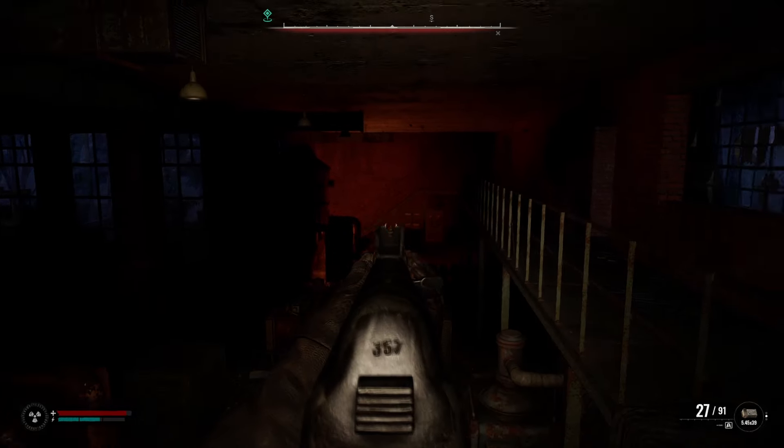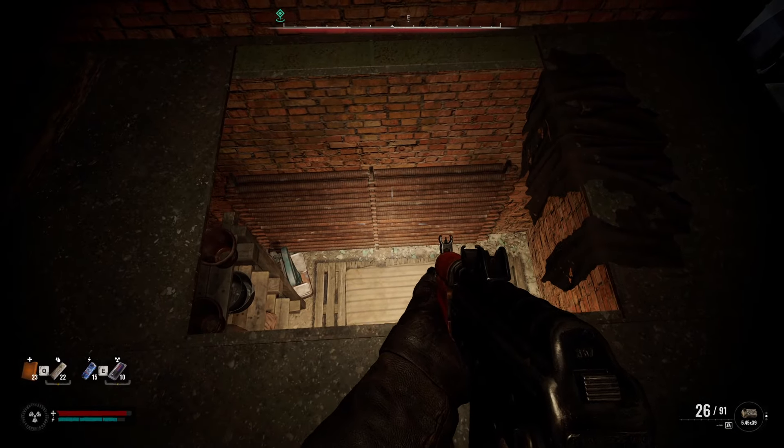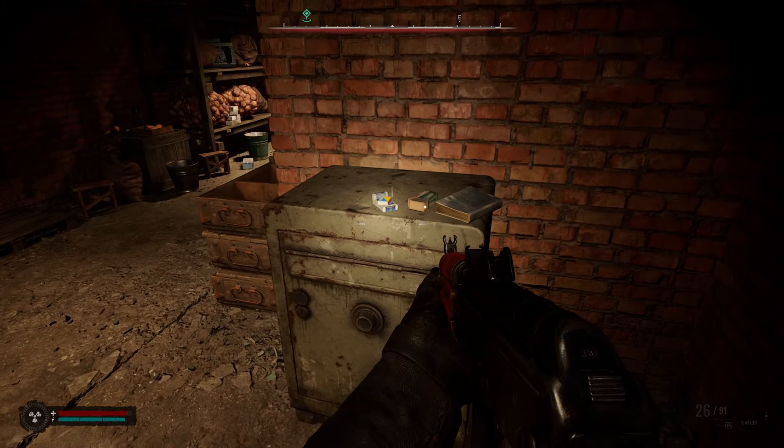In order to get in, you just have to get up to the top area — you can go up those, you came in through here. When you're up here, there's a hole right here you can drop down into, and then you can unlock this door from the inside. That's how you unlock the door.